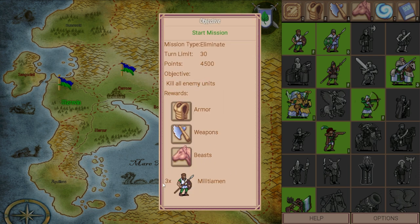The reason is we get 3 militiamen every time we complete this raid, and it's infinitely repeatable, so we can do this as many times as we want. I'll do it once for the purpose of a video. This is the most time-efficient way to get as many soldiers as possible. We also get an Armor, Weapons, and Beast upgrade, so we get 3 upgrades as well.